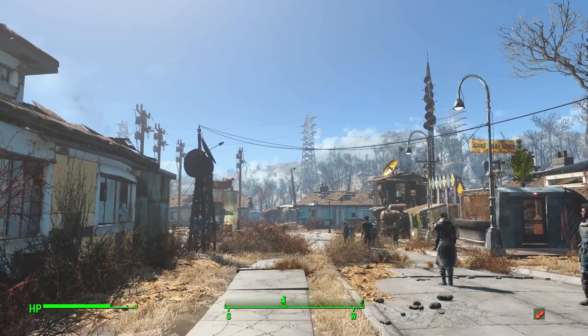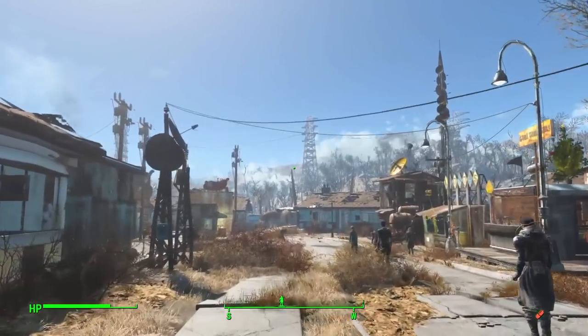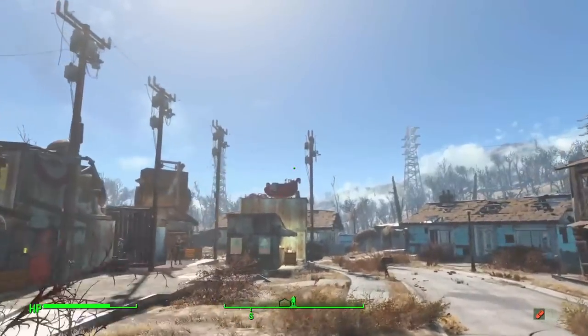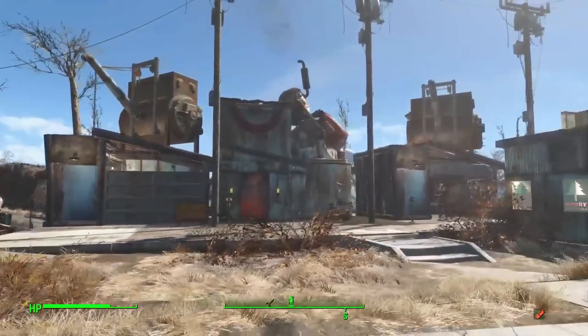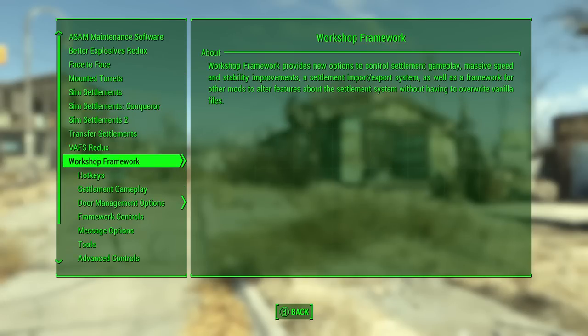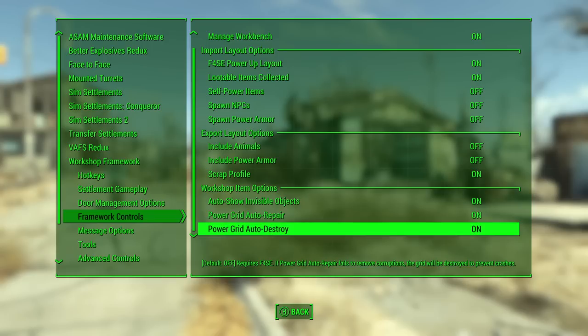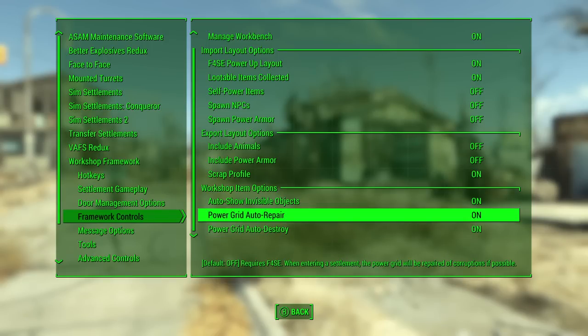With this patch, those options are re-enabled once again. The reason is that as you've seen, Workshop Framework can now automatically wire up a settlement, and when you automatically wire up a settlement it creates fresh new grids. Now when you arrive at a settlement with those options enabled, it will pop up and warn you. You can find these settings in Workshop Framework's MCM menu or in the Workshop Framework holotape craftable at a chemistry station — under Framework Controls, there's Power Grid Auto Repair and Auto Destroy. Any saves created after this patch will have these on by default, but everyone else may or may not have them on depending on when you installed your updates or started your save.